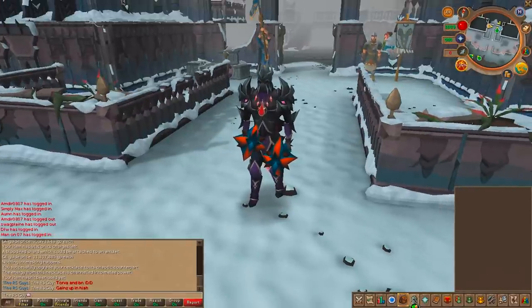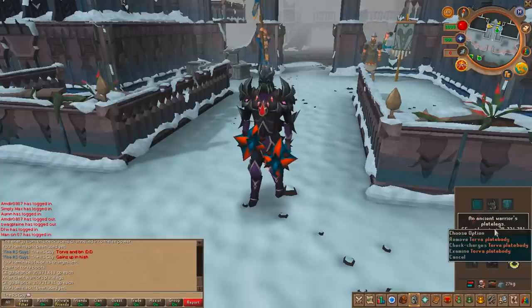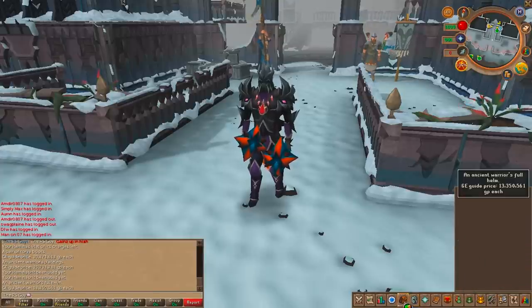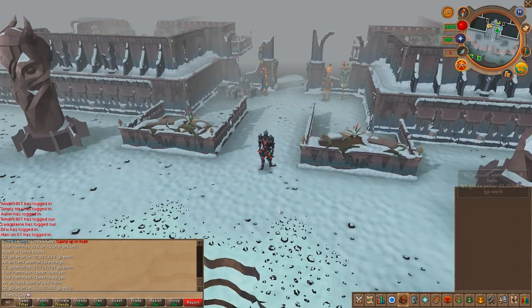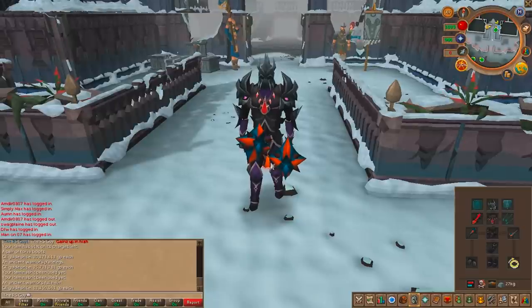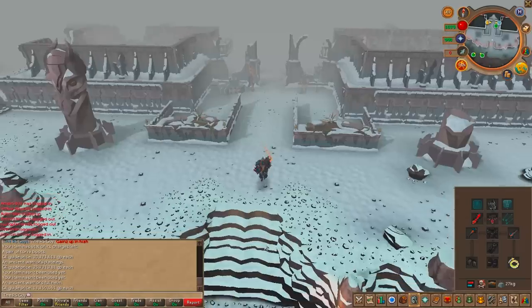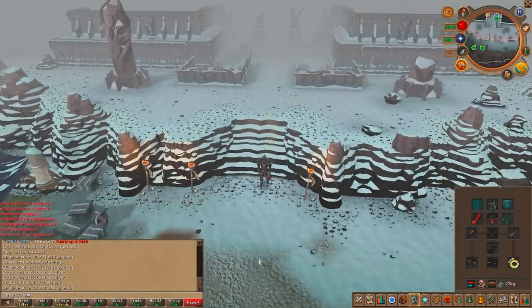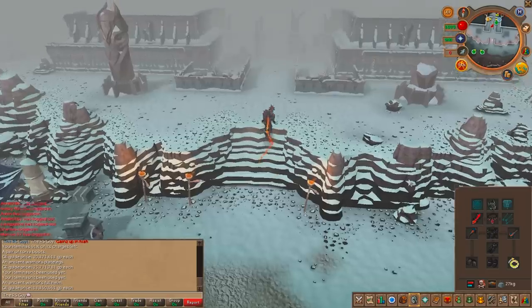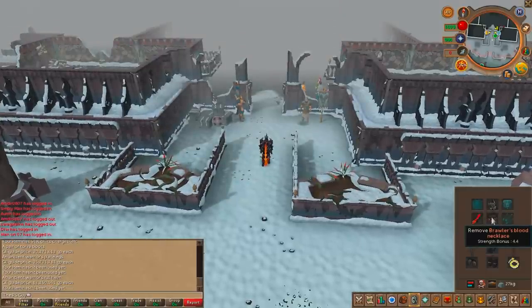We're now using full Torva with the Razorback Gauntlets. Full Torva was about 80-something mil for the whole set - full Torva just because an extra 10 DPS makes a massive difference and I want some faster kills. I figured if I'm going to be there for a while it's worth investing. Now if you're wondering why I'm not using Malevolent - the repair costs are just too high, it costs over a mil per hour at the Queen Black Dragon because it lasts for an amount of hits and the grotworms are hitting you constantly at QBD.